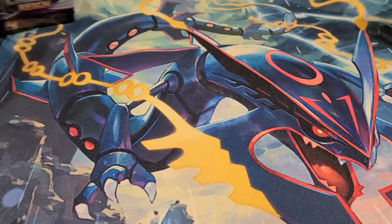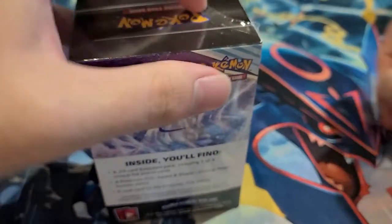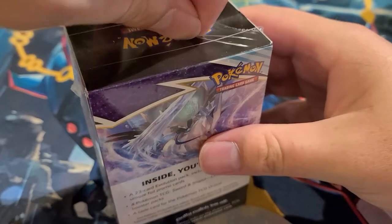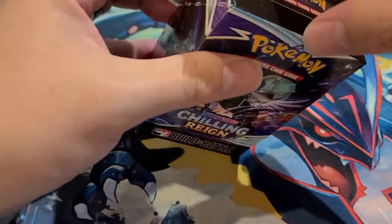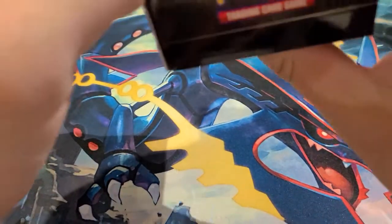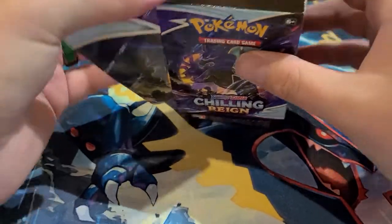First up is the Build and Battle box for Chilling Reign, usually used for pre-release stuff. What comes in here is a 23-card deck, so if you're looking to actually play the game these Build and Battle boxes are pretty good, especially because they come with new cards. This is actually my very first one I've ever opened. I'm trying to be delicate with the box but looks like I'm just going to rip it open — sorry box.